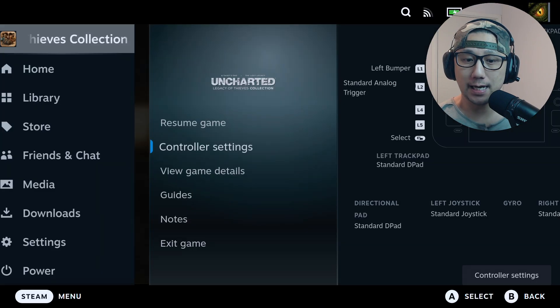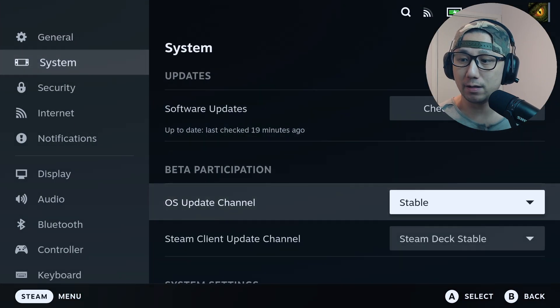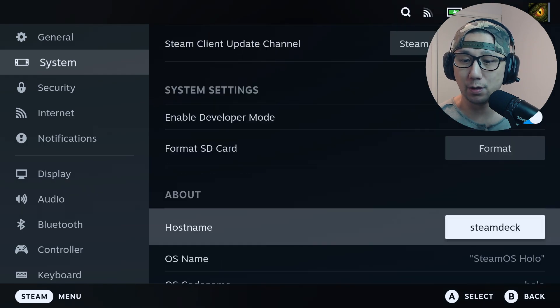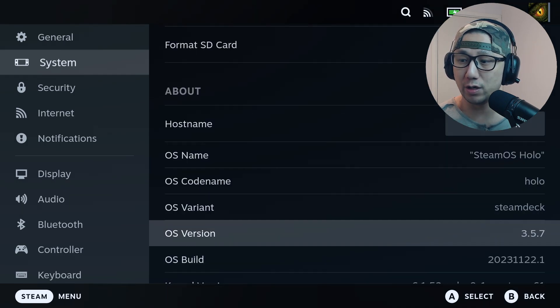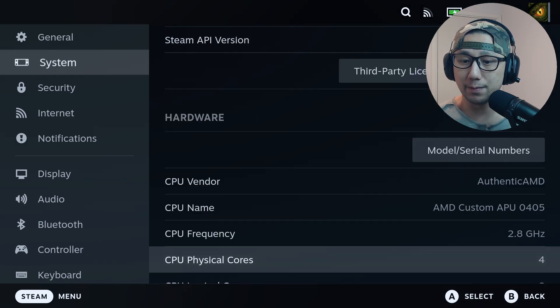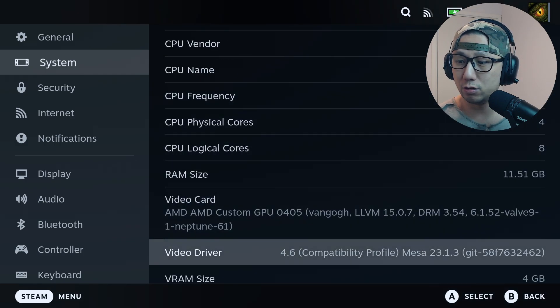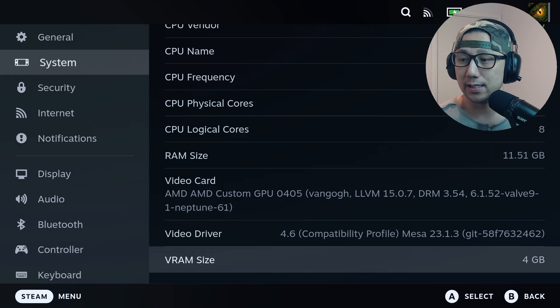My Steam Deck is on the latest stable release of SteamOS — currently version 3.5.7 as of recording. I've got Cryo Utilities on recommended settings and I've set my VRAM size to 4 gigabytes.